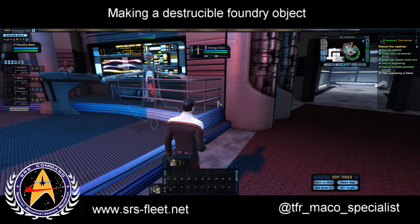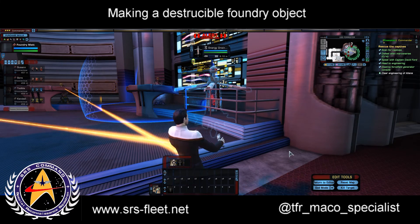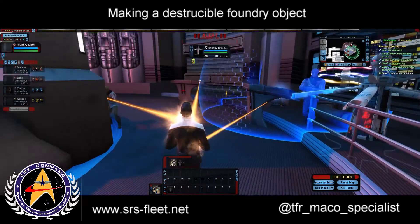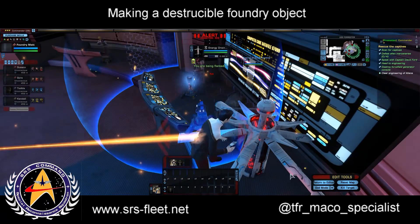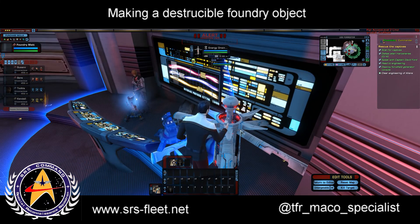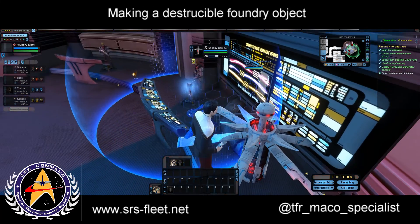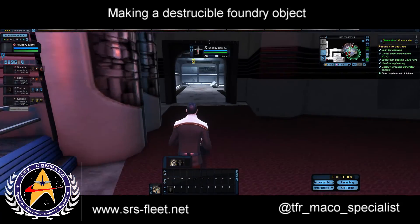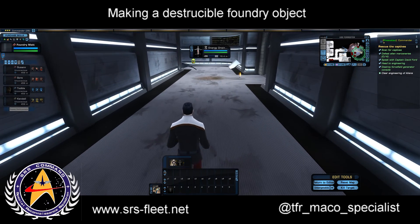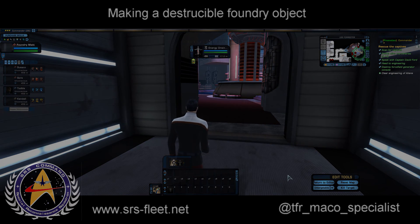These units here — energy drain AI control units — are actually Borg. They're not activated at the moment but later they will be, so you can make some pretty intense fights with interesting looking props. These guys don't give up — they're actually captain-level Borg and are quite nasty. So have some fun with props: you can make them destructible, you can make them do some strange things. Hopefully you'll find that useful when making your own missions. This is Matt Johnson, SRS — thanks for watching.